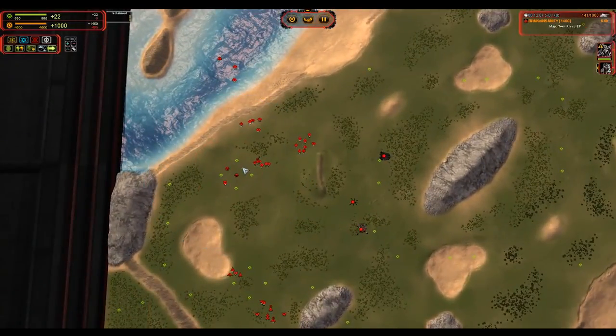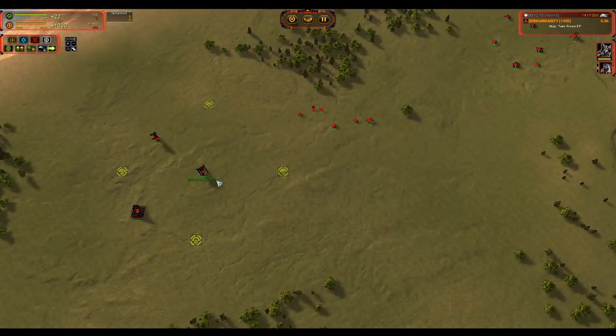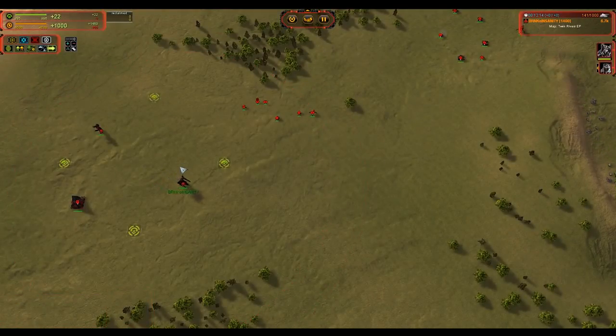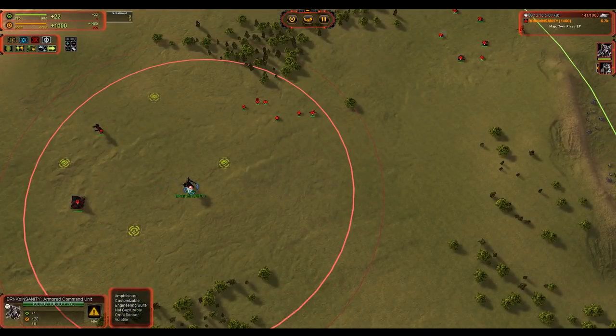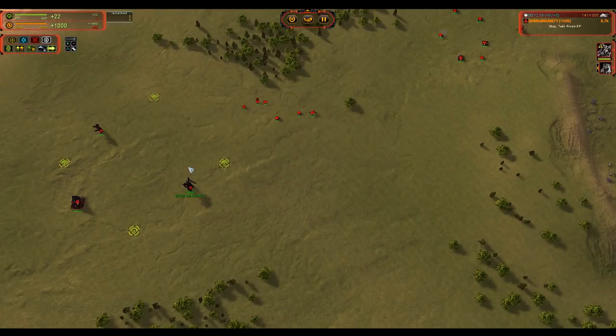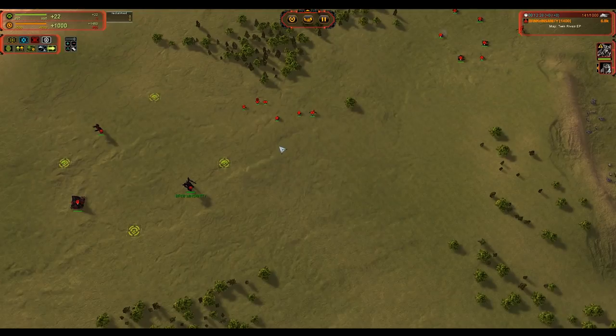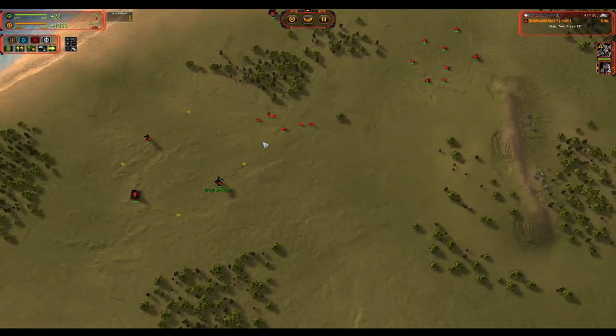Just to talk about what we're doing right when we start the game: the Cybran ACU is a little bit weaker than the other factions. It only has 10,000 health. You're going to have to watch this because you have 1,000, 1,500, and 2,000 less health than the other factions. If you get directly into an engagement with your ACU, you're a little bit more paper than the others.